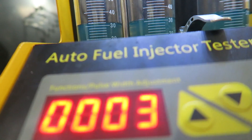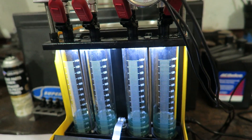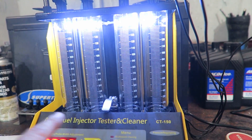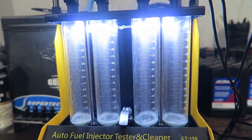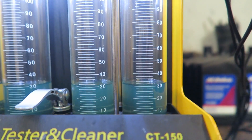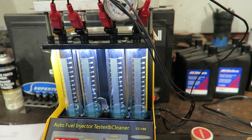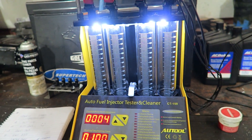We just performed the flow test and they're pretty much on the money — all 32cc's. This set works really well, so we're not going to mess with this. We'll put this set in the car, rescale the fuel, go through calibration, and start tuning. Let's run the number four test for a quick look at the spray pattern — pretty close, like 31 to 32cc. That's about as good as IDs, which are about the best injectors you can get.